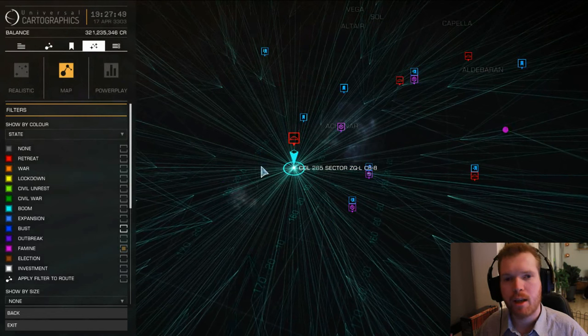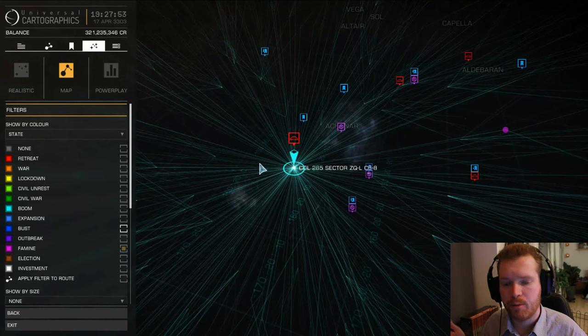Fly to any of these systems and make sure you're in a fairly mobile ship with a wake scanner, because we need to scan a lot of high wakes to get this data.